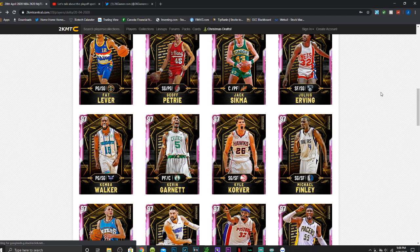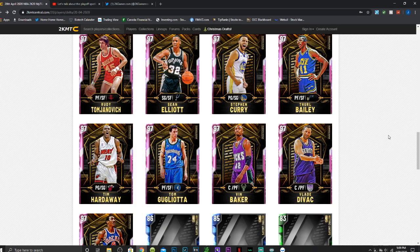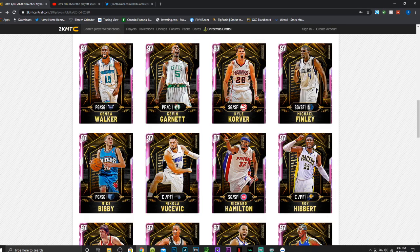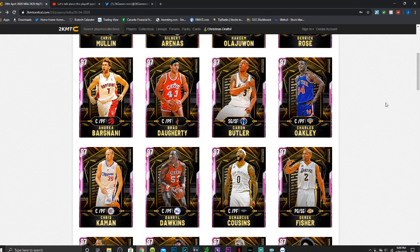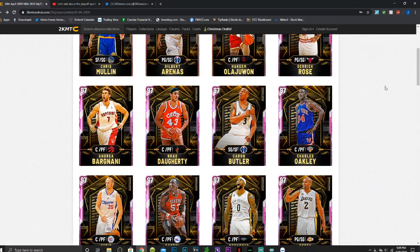For honorable mentions, Kyle Korver, Rip Hamilton, Rudy Tomjanovich, and Vin Baker all have great potential. There are a lot of good cards here and you really cannot go wrong with any of them for finishing out the collections. Those are personally what I think are the top six cards from these Historic Spotlight Sim cards. Comment down below which card you're most excited for and want to grind for. Subscribe if you're new — on that road to 5.1K. Hope you have a great rest of your day and I'll see y'all in the next video.